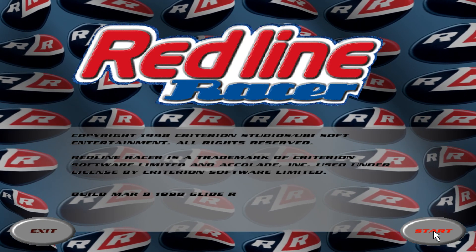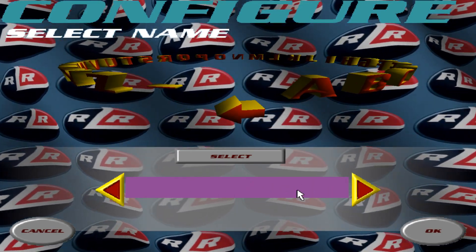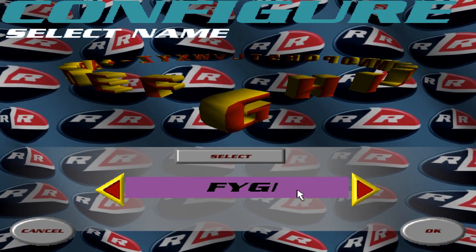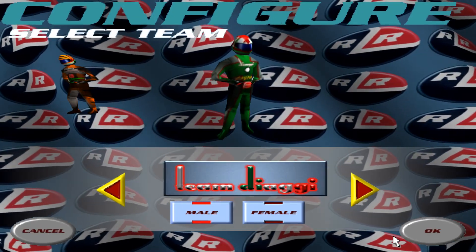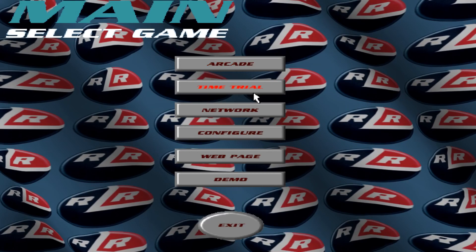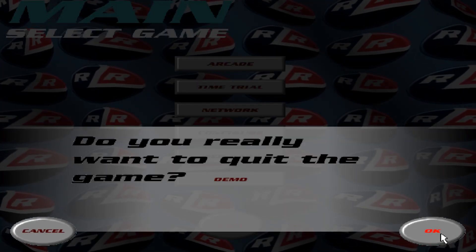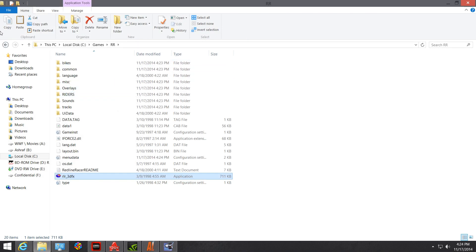The first thing you'll be prompted with is your credentials. I suggest you enter credentials different from 'Redline' — don't use Redline. Use FYG or whatever your credentials are. Then select your team. Once you are in, exit back out and exit the game, then relaunch it again.